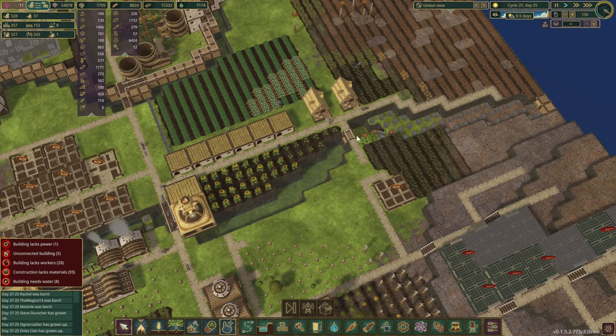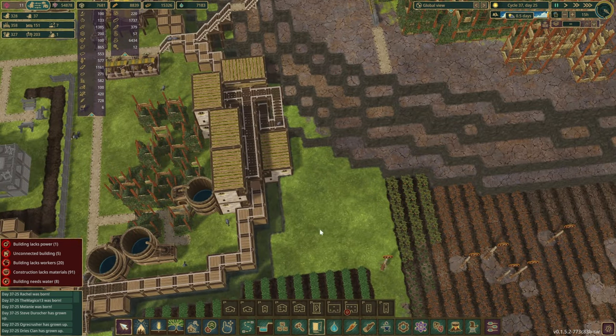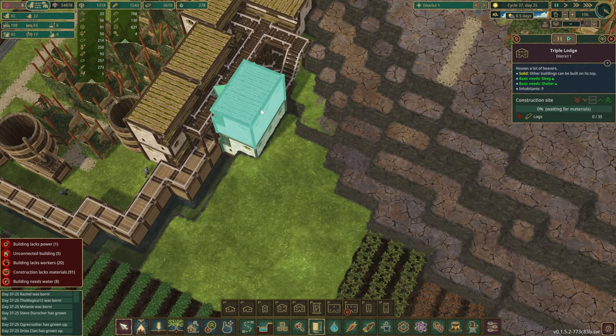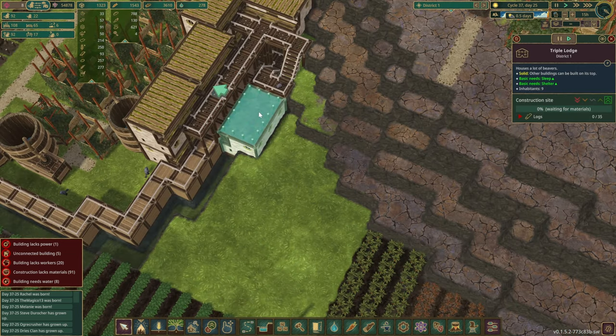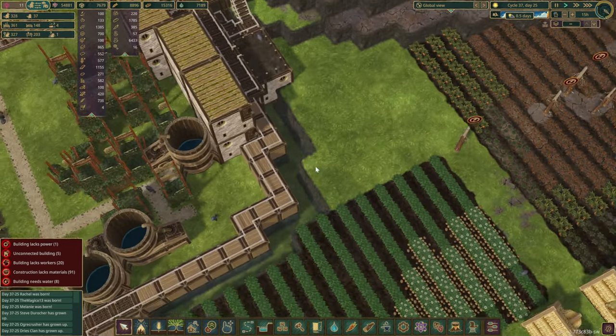A few more — 10, 9, 8... 8. So that means we are still going to need another house in here. This houses nine beavers, so let's just do one more — maybe high as per earthy. I don't think they'll be able to complete it, but who knows? We'll see.